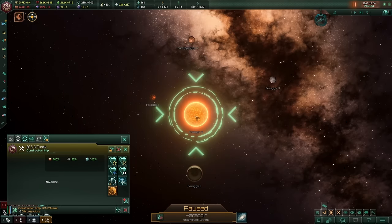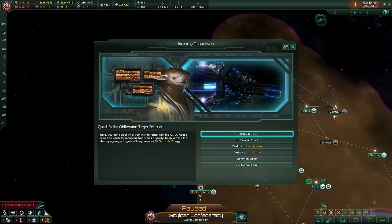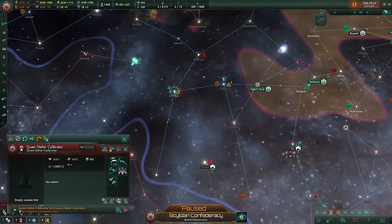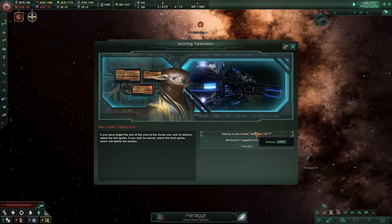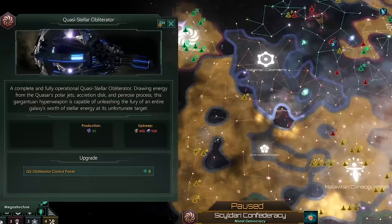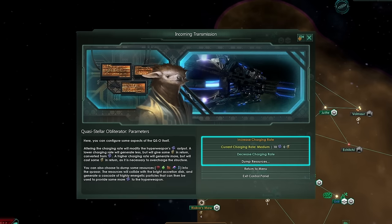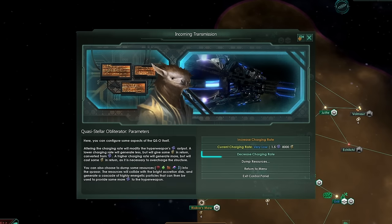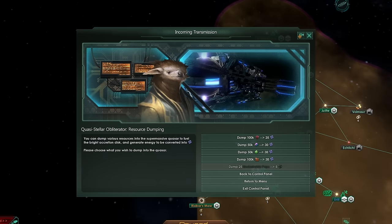Then you will have to build a marker around an object you wish to destroy. In case of single fleets you need to send a special ship to the target system. Later use the control panel once again and fire the obliterator. Each shot also causes quasaric energy — by default it's produced by the terra structure, but you can change the production parameters in the menu. You can decrease or increase the charging rate at the cost of energy upkeep, or throw away some resources to gain quasaric energy.